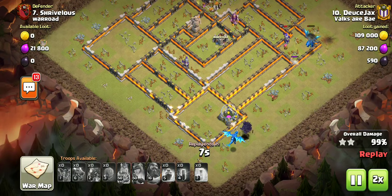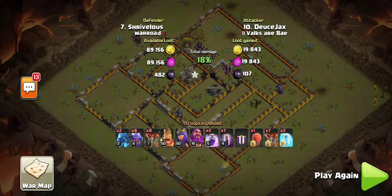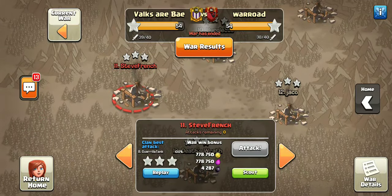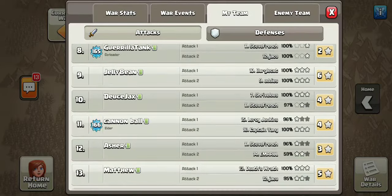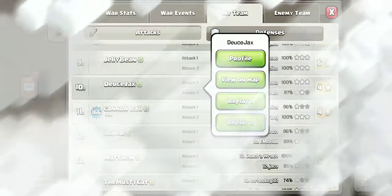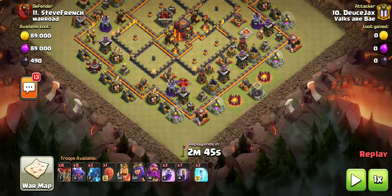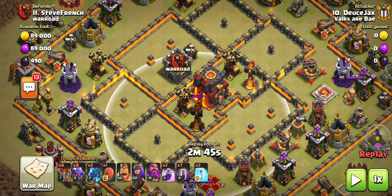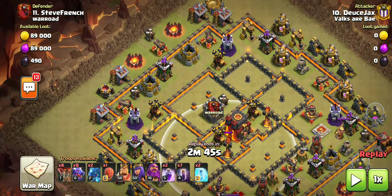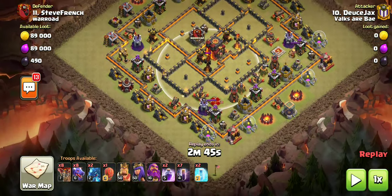I really do think that Town Hall 11 versus 11, or even Town Hall 11 versus 12, this is an extremely solid attack. The possibilities are really good for getting that three-star. But just to show that I do mess up sometimes — this next base has a multi inferno and that is a problem if you don't kill it with the kill squad. Looking at this base, I just have to kill two of the four wizard towers.